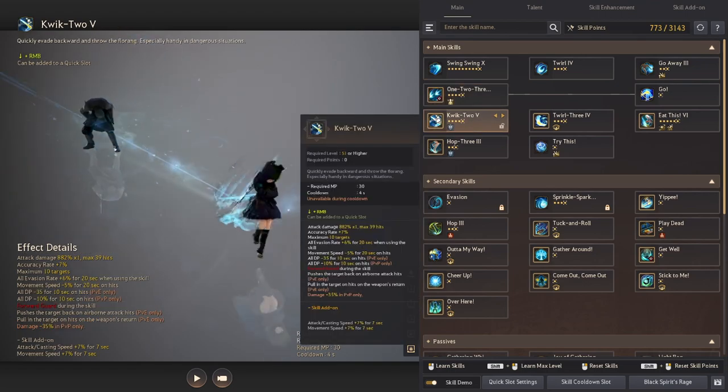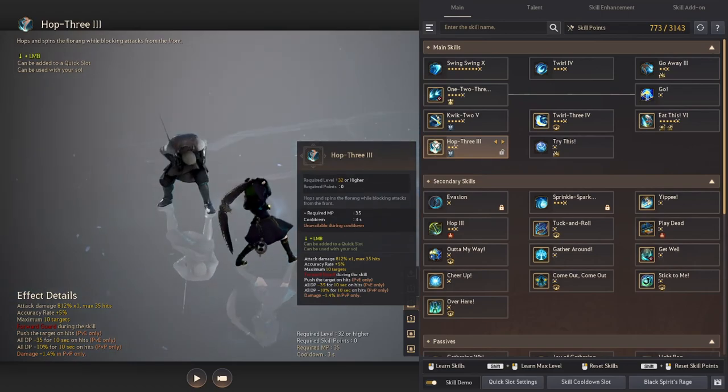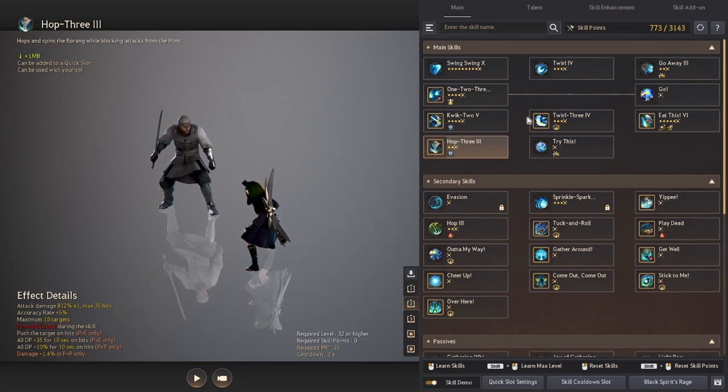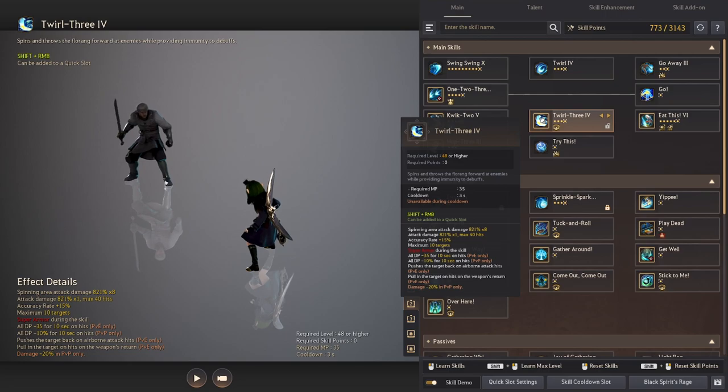Quick 2 allows you to quickly evade backwards and throw your flow ring. This ability is great to reposition yourself or jump back out of harm's way. It will protect you with a forward guard and an evasion buff, as well as lowering the DP of the target you are hitting. Hop 3 is similar to Quick 2. It will hop you back a very small distance while spinning the flow ring and blocking attacks in the front. This attack will also lower the DP of the target you are hitting. Twirl 3 will spin the flow ring forward along with yourself to cover the distance gap between you and the enemy while providing you with immunity to debuffs. This attack will also lower the DP of the target you are hitting.